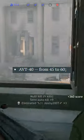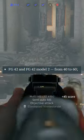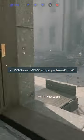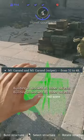The AVT's ammo stock has gone from 45 to 60. The FG-42 and the FG-42-2 have gone from 40 to 60. The AVS-36 and its sniper variant from 45 to 60. And finally, the M1 Garand and its sniper variant from 32 to 48.